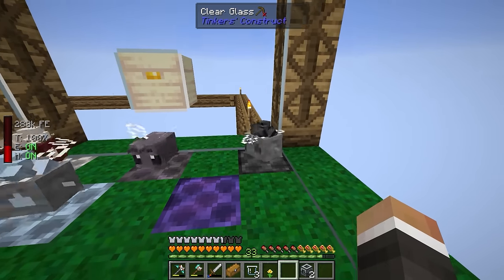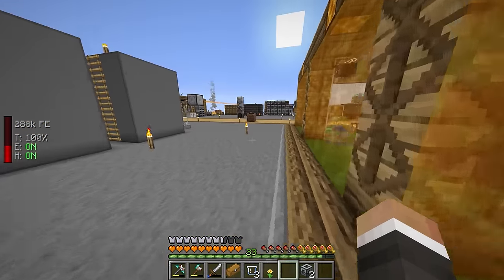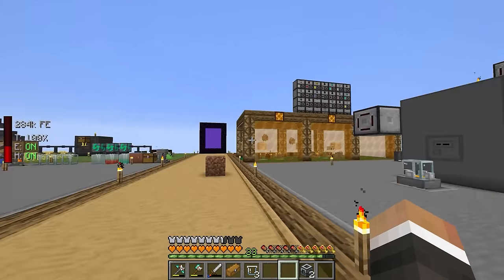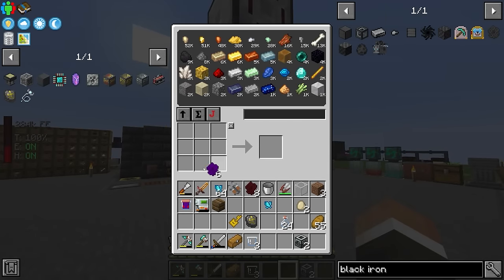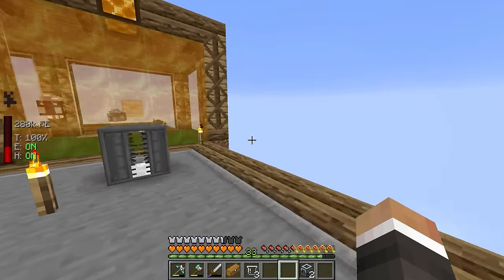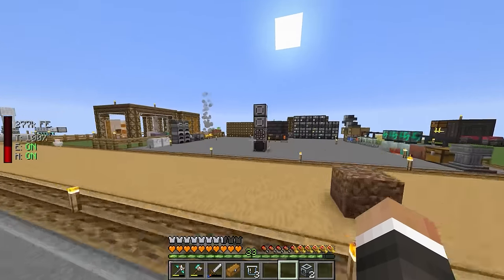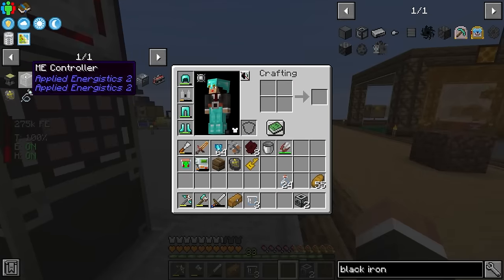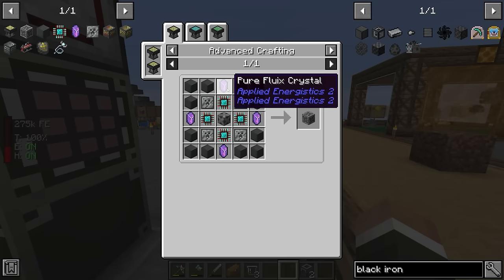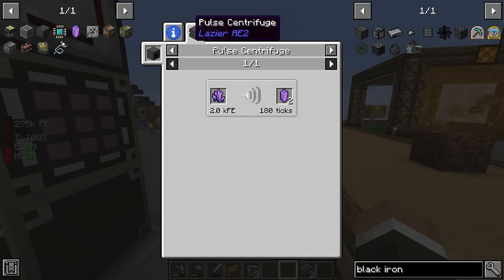Not too long later, there's our second black iron bee down on the black iron bee nectar block. I've re-picked up the RGB bee since RGB honeycombs can't be run through the centrifuge - you have to craft them into specific dyes. Now the black iron bee is producing black iron combs for us, and once we have them, the only things still missing are the steel large plate, engineering processes, and pure fluix crystals.